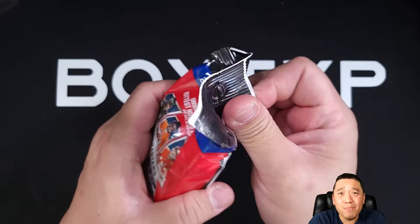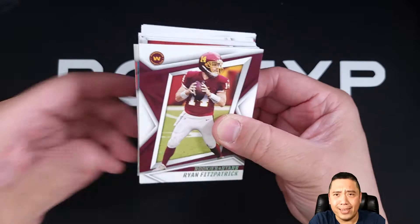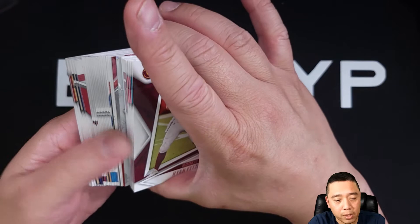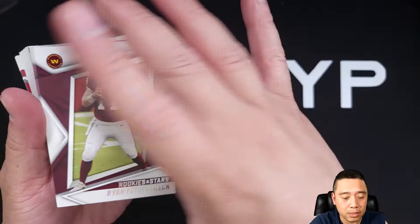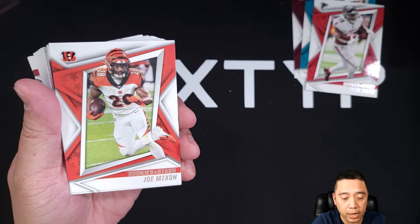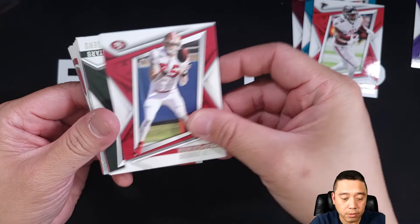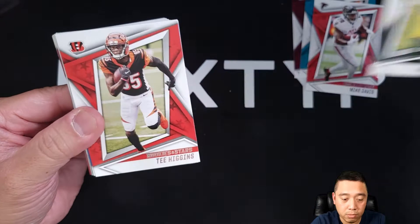There we go — 40 cards. I'm not even sure if I can only get base cards out of this 40. I can see some shiny parallels in there. Okay, a lot of cards — here we go guys. Fitzpatrick, Shark Jr., Mike Davis, Justin Jefferson — I'm gonna separate that — and Joe Mixon. Okay I thought it was Ja'Marr Chase, anyway. Rookies and Stars: Isaac Elliott, George Kittle, and we got an Aaron Rodgers. Of course, Aaron Rodgers.